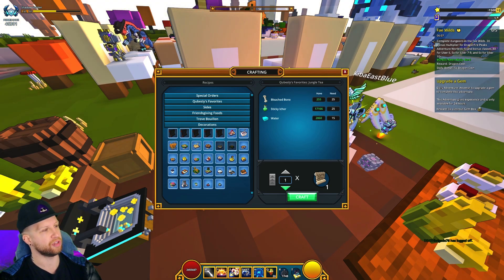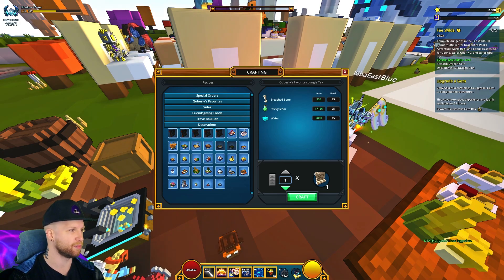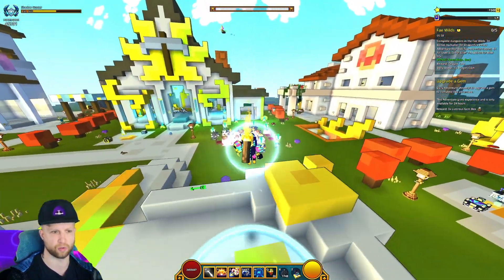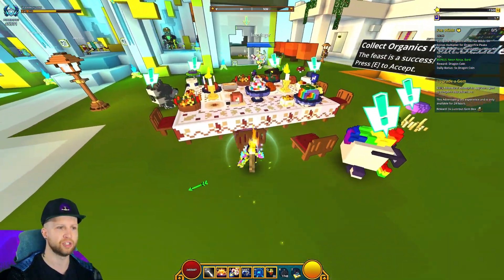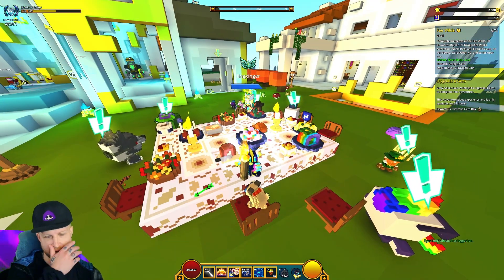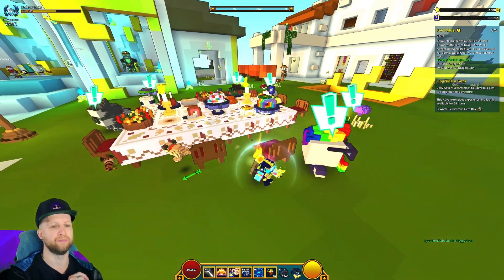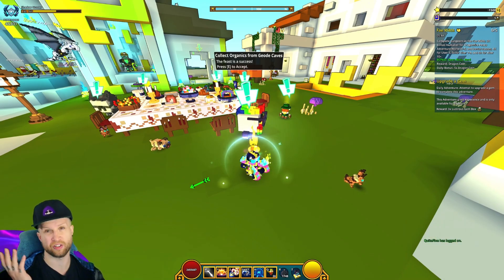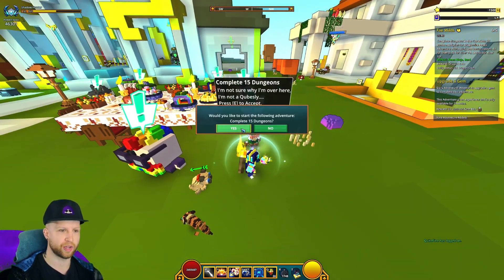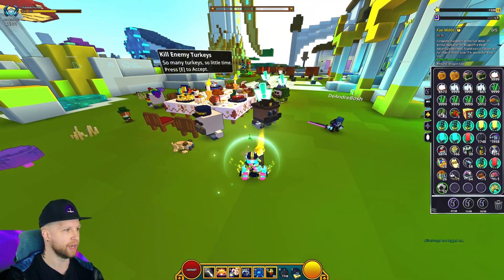I guess technically it unlocks decoration recipes, but there are only a couple extra. Anyway, you need to cook three of Cubesly's foods. Then he wants you to complete Friendsgiving Dailies. If you crafted all those recipes, you'll have access to all six NPCs — but do NOT do every one of their quests immediately, because otherwise you'll screw yourself over and have to complete the remaining quests the following day.